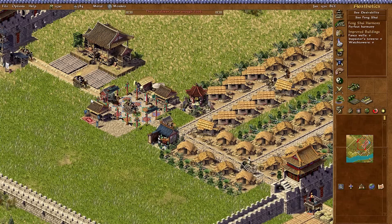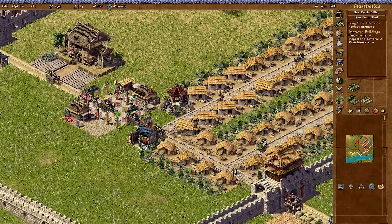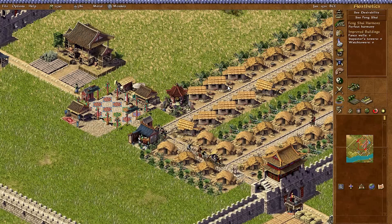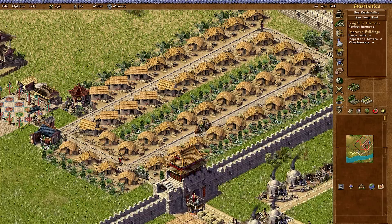We've reached a hundred people in the city. We just gotta let these houses evolve. I'm not sure if we're producing enough food, but it should be okay. Checking the religion tab: we have three neglected gods - Nuwa, Shen Nong, and Huang Di - we'll have to do something about that later. Some food is coming in and we're starting to feed these people, who need plain food before the house can improve. We're bringing in multiple types of food, so the food shop should be aiming for plain food so they can evolve straight away. I also put down a herbalist stall so people don't start getting sick.